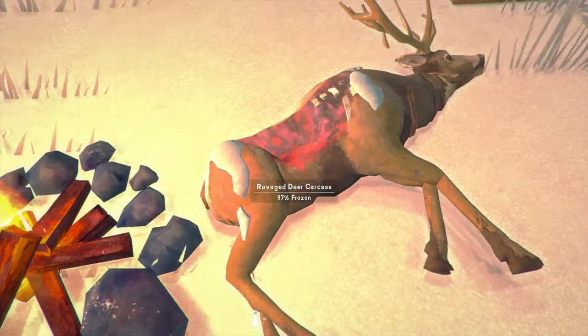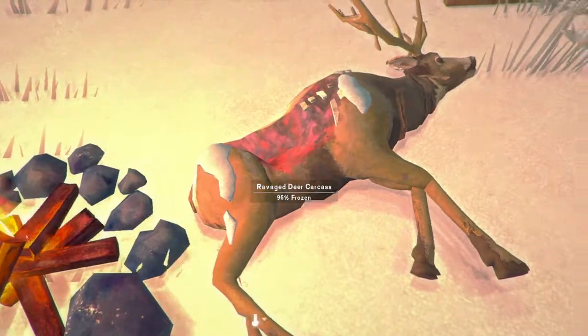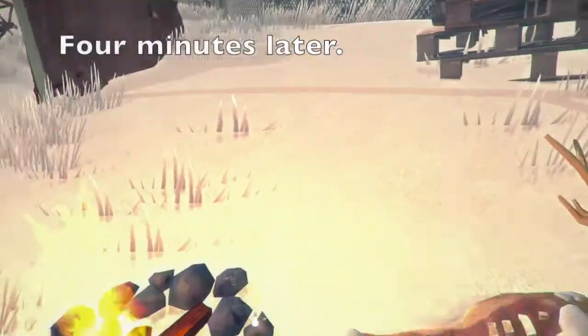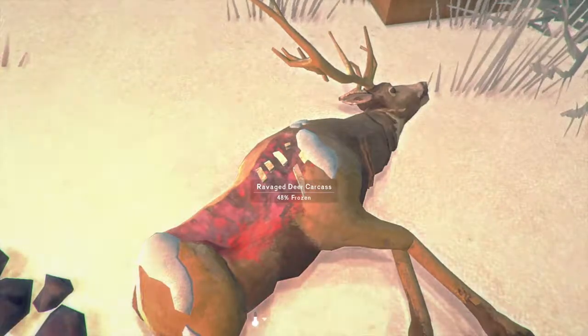That deer carcass is 97% frozen — it was 100% before. It's now gone down to 96%. So we just have to wait until that defrosts a little bit. It's taken a little while but now the deer carcass is 48% frozen.